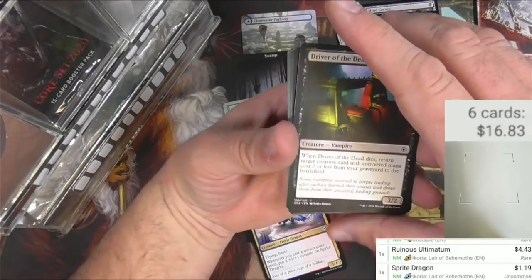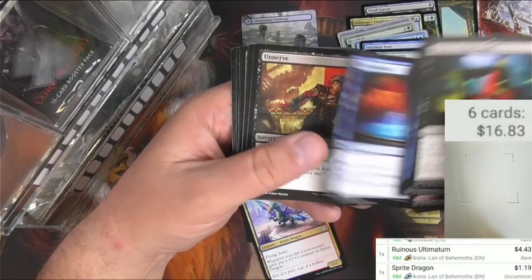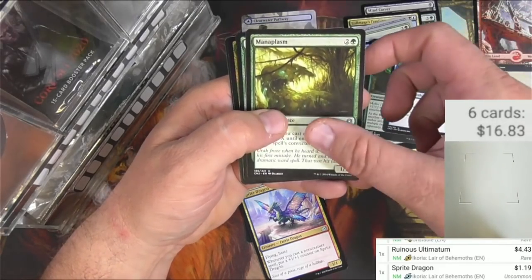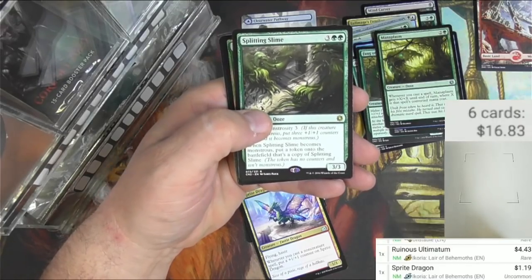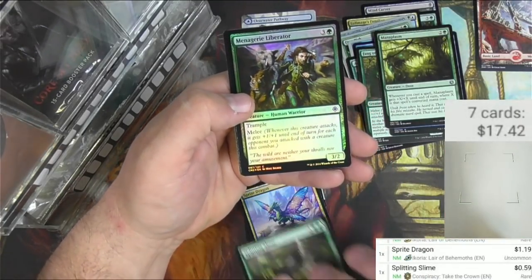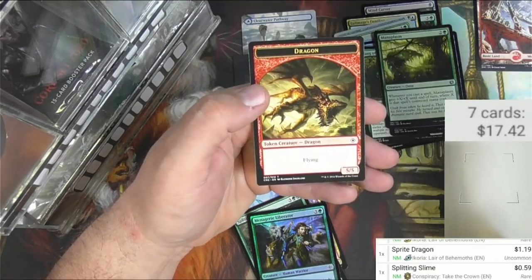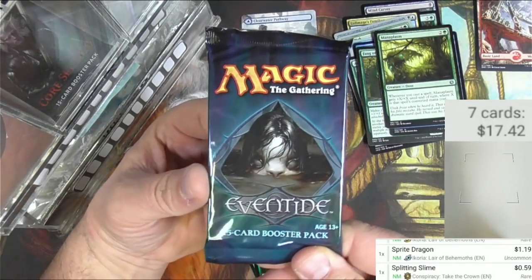From Conspiracy: Driver of the Dead, Speaker, Goblin, Unnerve, Fang of the Pack, Merfolk Guttersnipe, Manoplasm, and Splitting Slime — that's two oozes in a row right there. Got a foil Menagerie Liberator. The Slime is just 59 cents, very nice foiling on it but nothing too crazy. Hold the Perimeter and a Dragon token — that'll do it. Next up, Eventide.